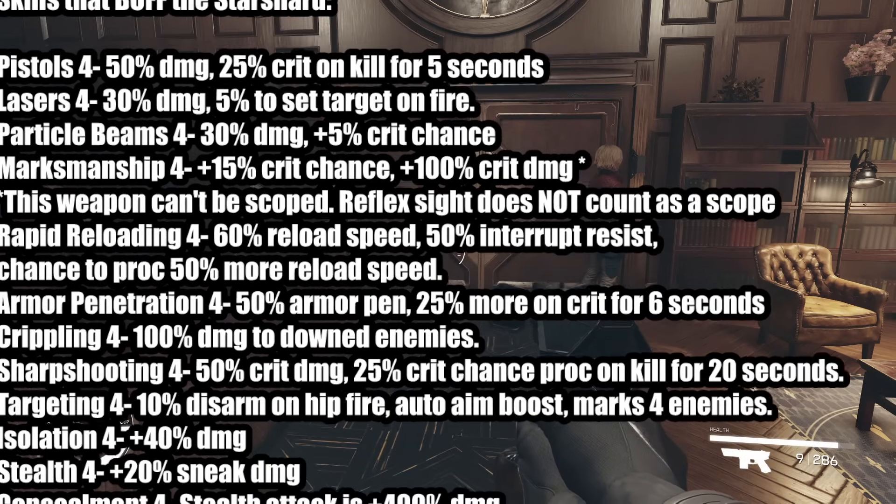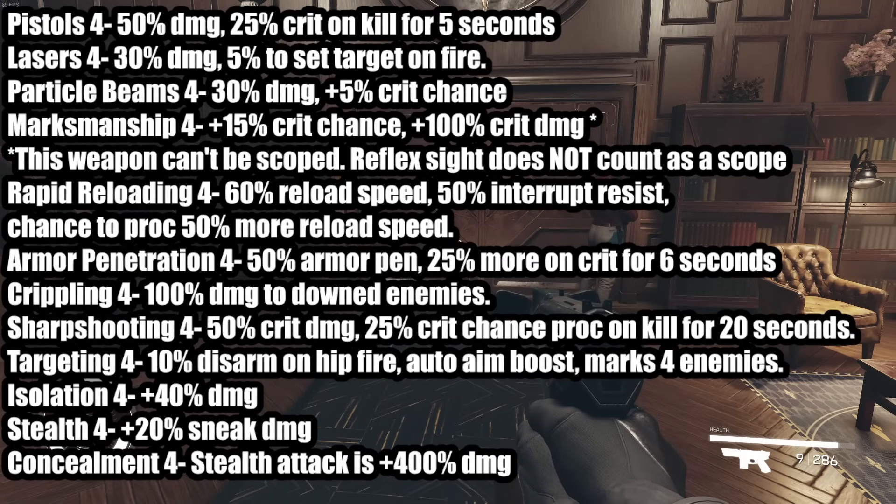Crippling 4: 100% damage to downed enemies, but if they're downed they're basically one shot anyway, so it's just faster to kill them — not really worth speccing into, but if you've got the points, go for it. Sharpshooting 4: 50% crit damage is huge. 25% crit chance proc on kill for 20 seconds is also massive — you definitely want this.